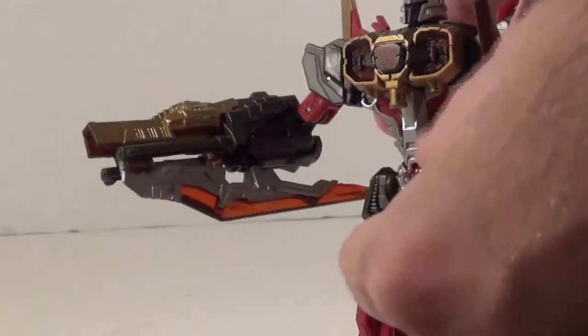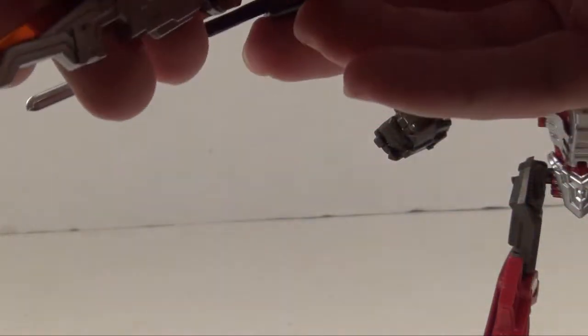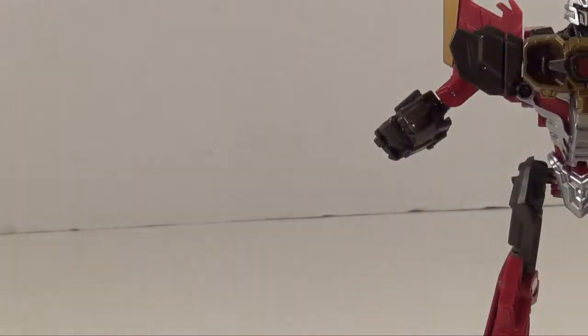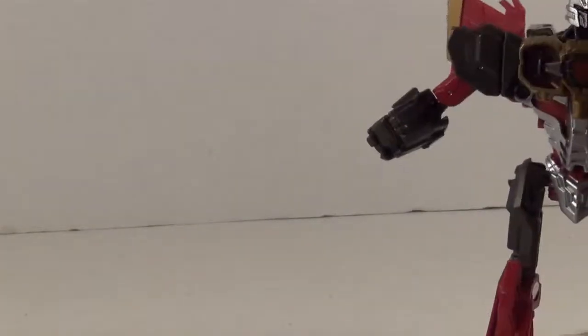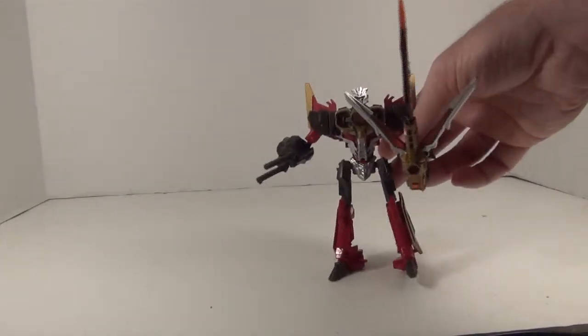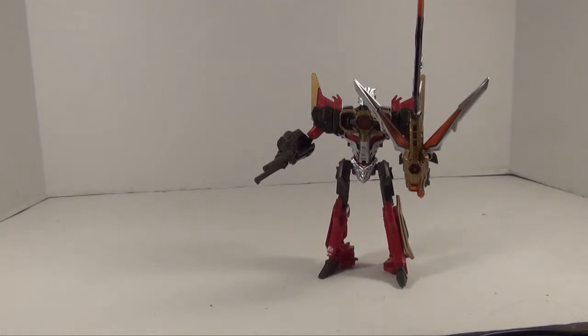Or you can take the gun piece, and there's a peg hole right in there — it plugs in, and then you get a super sword which you can pop in, put the little gun on, and now he's got his super sword. Yeah, that's actually a pretty cool looking weapon — I'll give it that. This part looks pretty good.